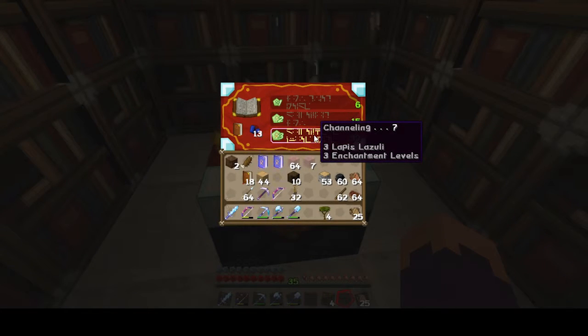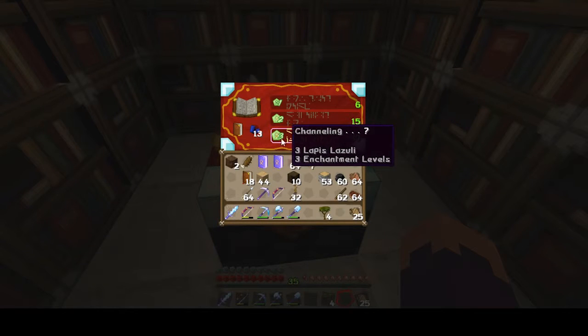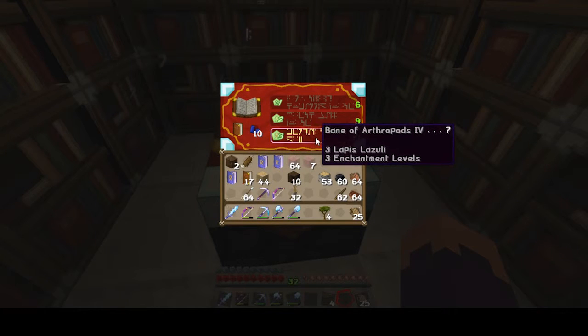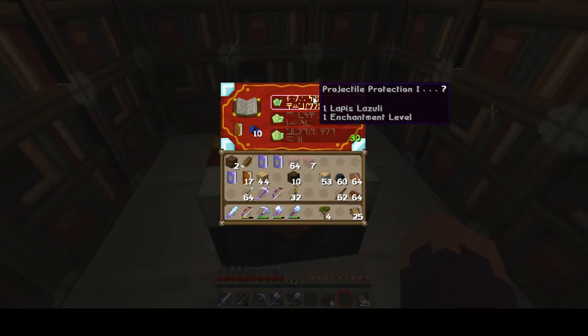Channeling would be cool - I learned that in the newest update, if you strike a red mooshroom with channeling during a thunderstorm, you can turn it into a brown mooshroom. That'd be a cool thing to do one day! Channeling, channeling, channeling yeah. Let's just have a whole slew of books.